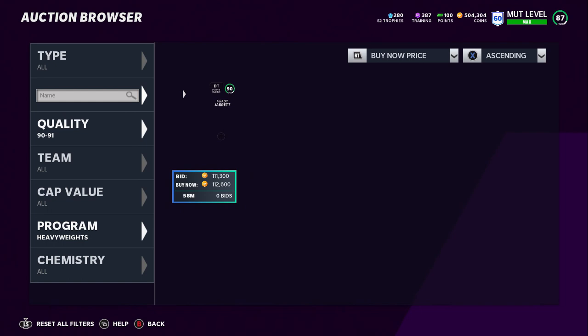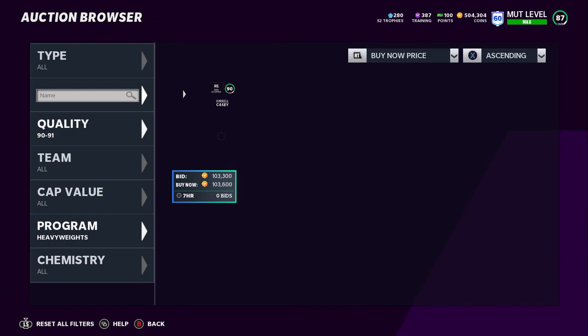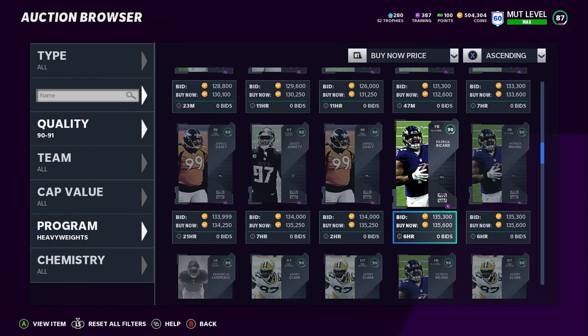Again like last year, heavyweights and veterans and flashbacks — unless you were running a theme team at the beginning of the year they weren't the most usable cards. So thank goodness EA made these 90 overall with that plus-one boost. Here's Kenny Clark: going from an 89 to 90 overall. He's got 67 speed, 79 acceleration, 91 strength, 87 tackle, 90 play rec, 90 block shed, 87 power move, and 69 finesse move. These cards are usable guys, these cards are very usable.